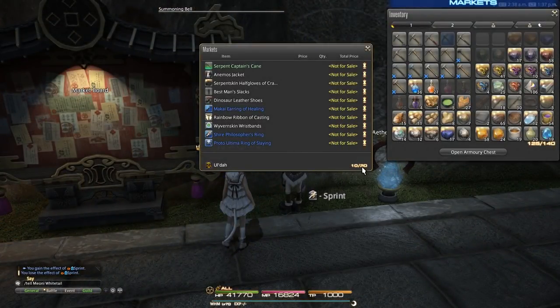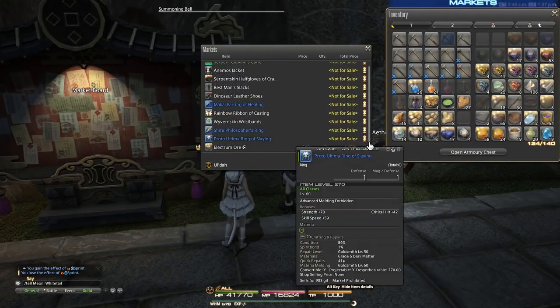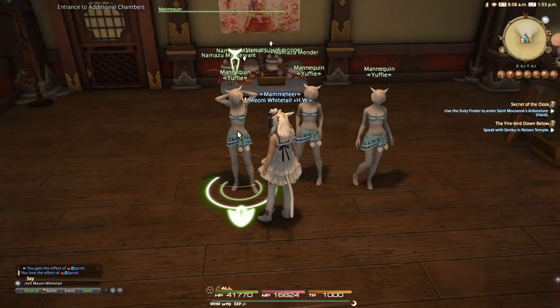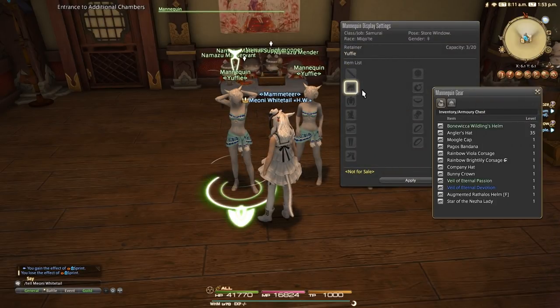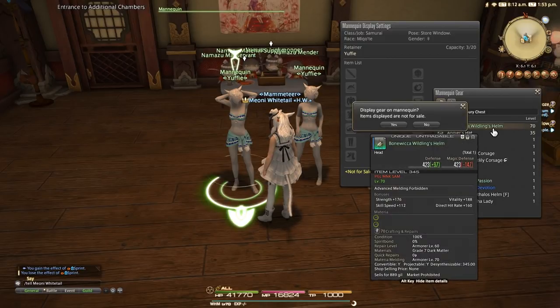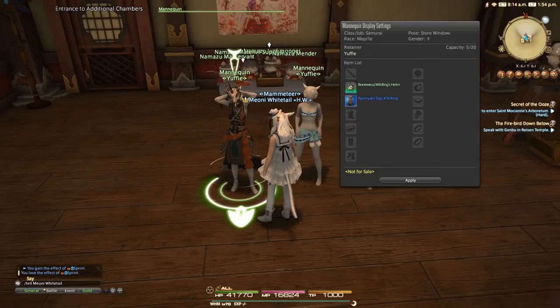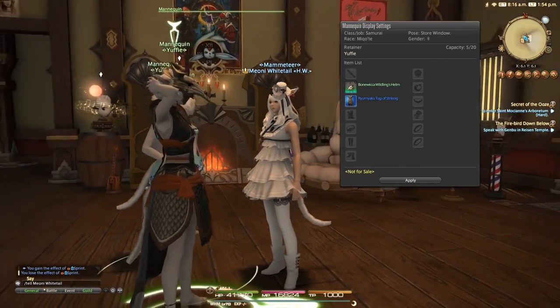This 20-item limit applies even if you're just displaying items and not selling them — it uses the same limit you'd normally use to sell items on the market board, which is a bit of an oversight, and they have said they want to change this in the future. You may also display items on mannequins without listing gear for sale at all, and you can select unsellable items for display, including class and job-related items locked to a specific class. One major limitation is that mannequins cannot display glamoured items — it must be the original item. If you try to display a glamoured item, it will simply show the original item it was glamoured from.